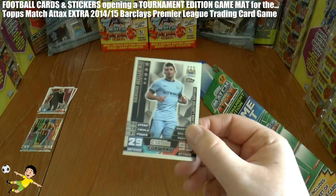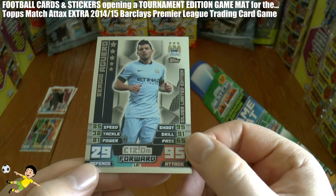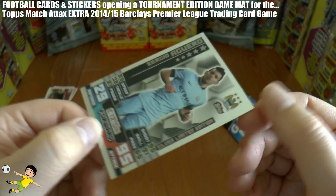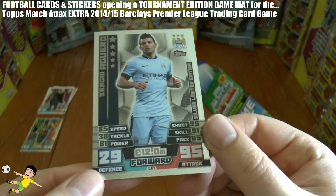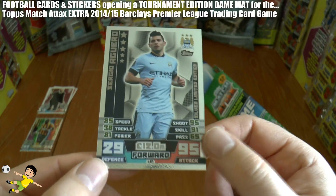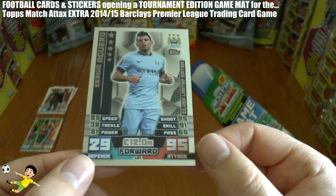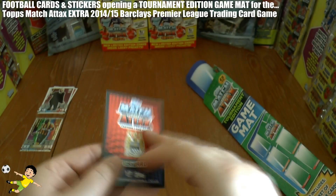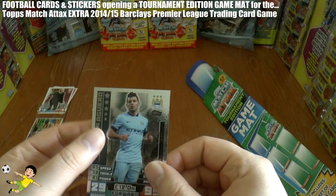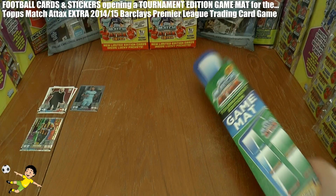You also get this exclusive limited edition LE1 Sergio Aguero Silver limited edition card. Stats are: 85 speed, 38 tackle, 81 power, 95 shoot, 91 skill, 65 pass, 29 defence, 95 attack — valued at £12 million for the online game. So that's really, really nice.